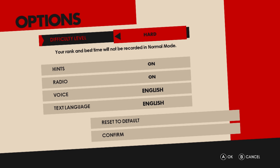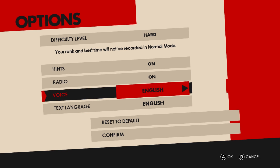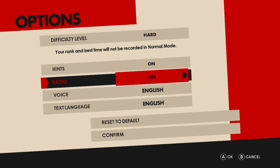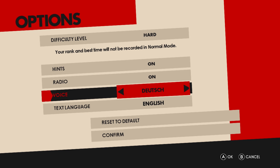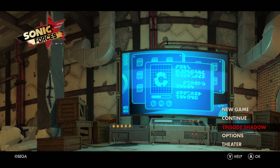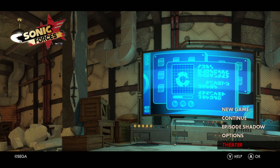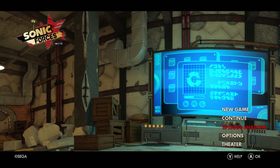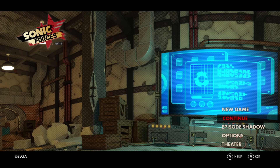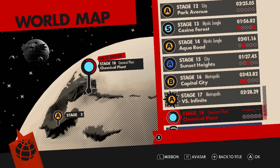There's not much to see in the options modes, but if you play on normal mode it won't even bother to record your scores, so I don't see the point of going down to normal. You can turn a couple of things on and off here, and notably you can change the voice language to any one of six different languages, which is actually kind of neat. There is also Episode Shadow — I was able to get this for free when the game came out on the Australian eShop. You've also got a theater here that'll let you play some of the cutscenes. The game's got nothing in the way of multiplayer modes or any extra content outside of the story mode.